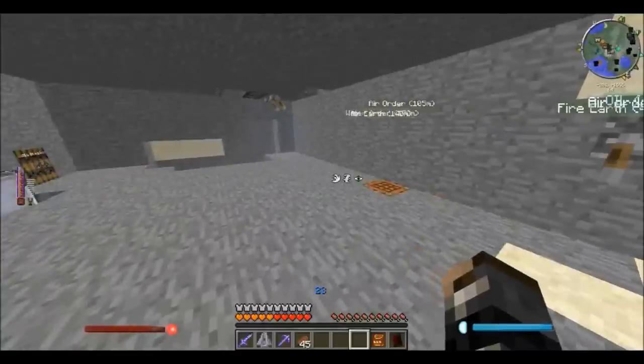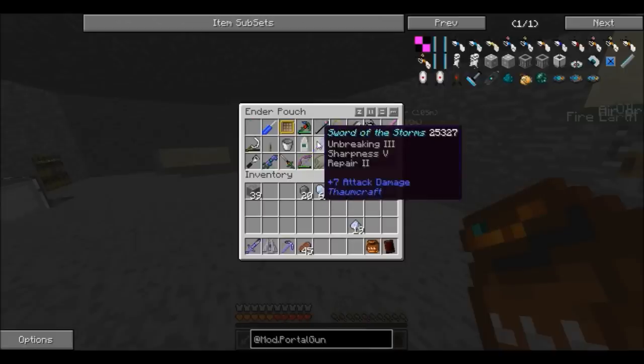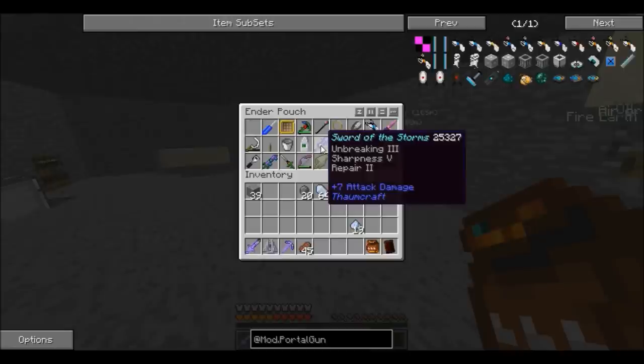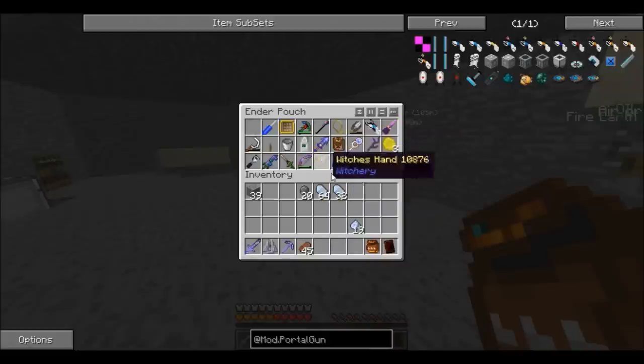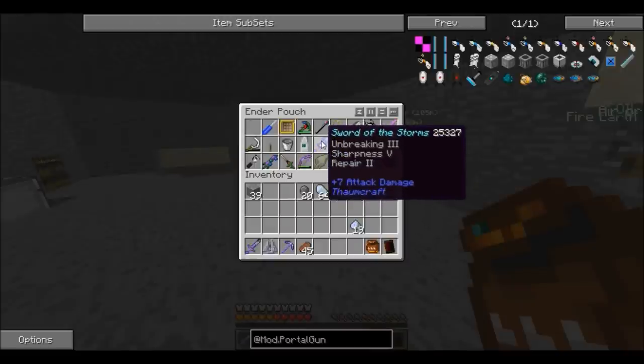Enchanting a lot of my stuff. I also got myself a Sword of Zephyr — that's what I named it. I got Unbreaking, Sharpness, and Repair 2. Basically, I enchanted this once and got Vorpal 5, and I was like, oh that sucks. So I made myself one of these Spellbinding Cloths and with that I just removed the enchantment. Then I got Unbreaking 3, Sharpness 4, and Repair 2. Now it's Sharpness 5 because I used a Sharpness 4 book on it to upgrade it.